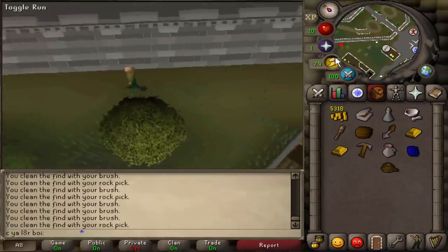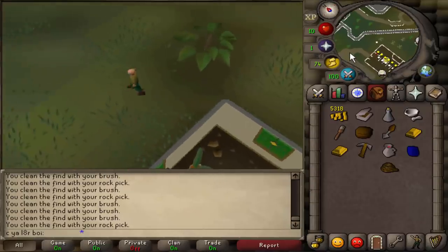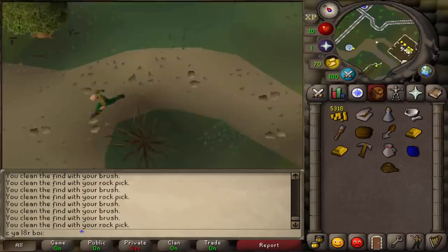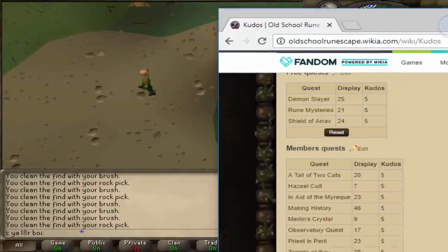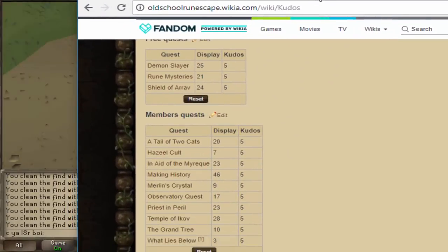We need 22 more kudos for the Bone Voyage quest, and to get more kudos we have to do quests. There's a certain list of quests that give kudos — each gives you five kudos, so we have to do five of them. I'm going to choose the fastest ones, and the one we're starting with is Hazeel Cult, which is a super fast and short quest. Let's go ahead and start that right now.